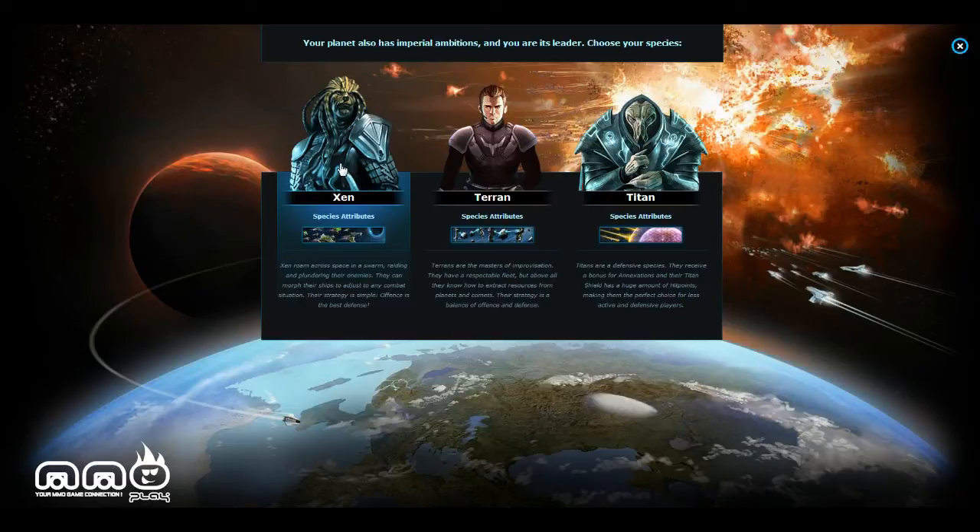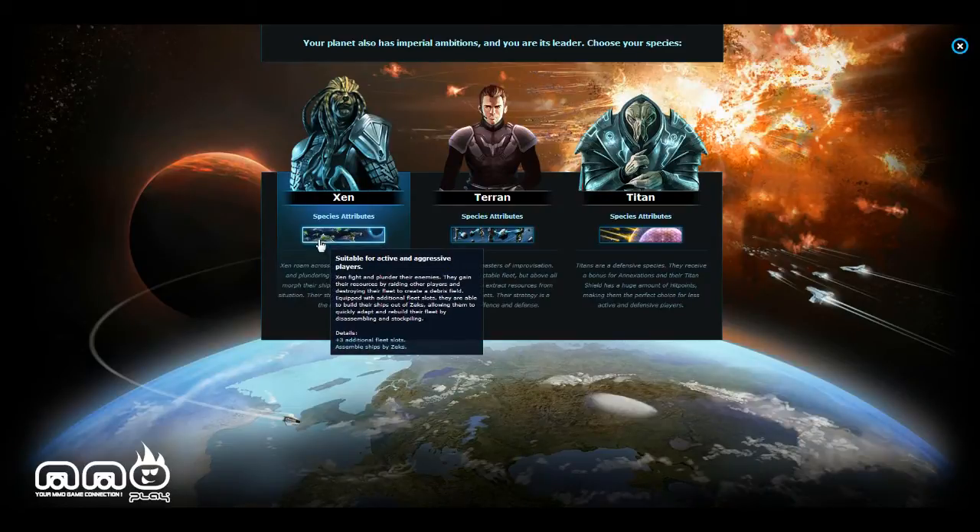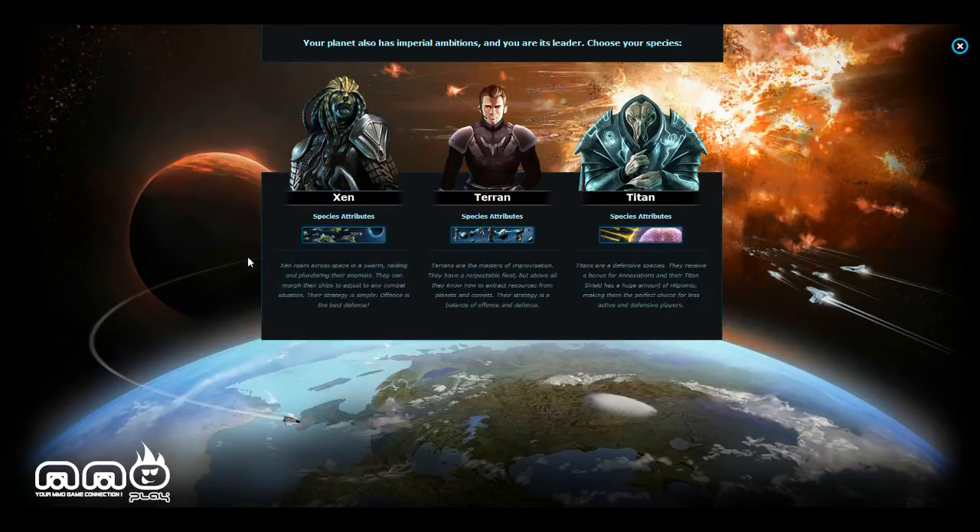The first class you can choose from is called the Zen, with special attributes suitable for active and aggressive players. Zen fight and plunder their enemies; they gain resources by raiding other players and destroying fleets to create a debris field. Equipped with additional fleet slots, they can build ships out of Zex, allowing them to quickly adapt and rebuild by disassembling and stockpiling. The Zen roam across space in a swarm, raiding enemies and morphing ships to adjust to any combat situation. Their strategy: offense is the best defense.